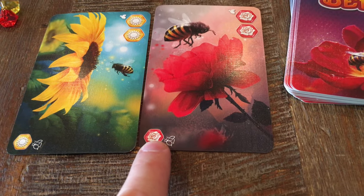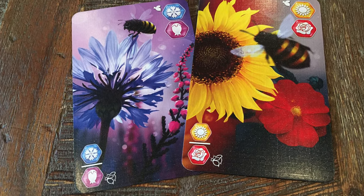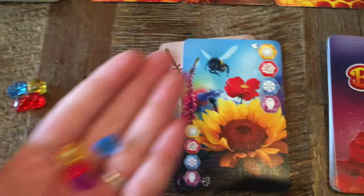At times all the other players might be stuck with just one color choice, and at other times they can choose between two colors. If the active player chooses the card that shows one of each pollen color, then all other players will also collect four gems — one of each color.